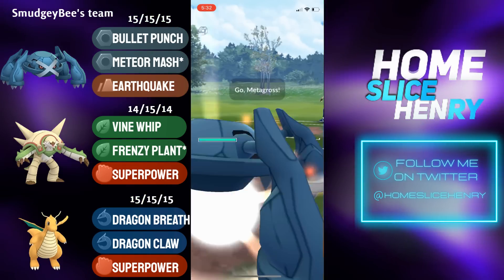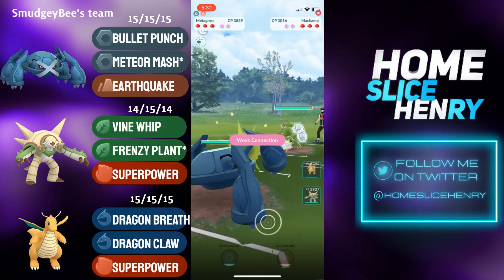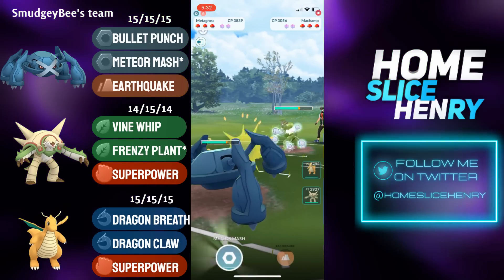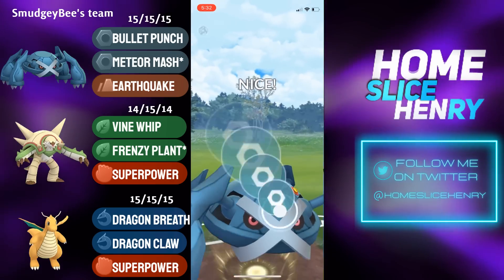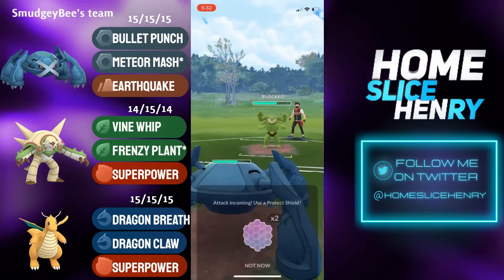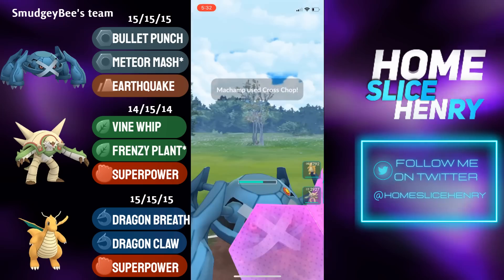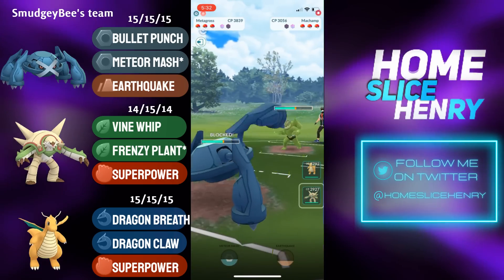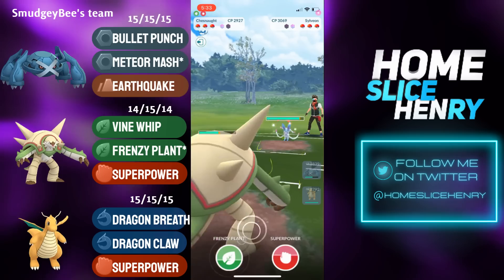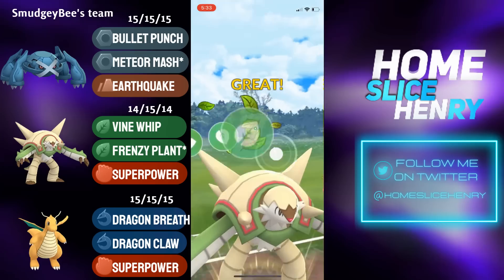Bit of a tricky lead in the next match — Metagross into Machamp. Neutral damage on both sides, but Machamp is able to significantly outpace in this matchup. Machamp looks to overfarm and plays into the CMP tie. Metagross able to win CMP, fires off the Meteor Mash, and grabs an early shield from the Machamp. Metagross then safe switches into Chesnaught and is able to bait out the Sylveon. It's good to bait out the Sylveon so that Dragonite doesn't have to face it in the endgame.